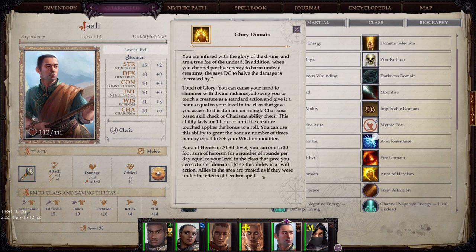Glory Domain: You are infused with the glory of the divine and are a true foe of the undead. When you channel positive energy to harm undead creatures, the save DC to halve the damage is increased by 2. Touch of Glory: you can cause your hand to shimmer with divine radiance, allowing you to touch a creature and give it a bonus equal to your level on a single charisma-based skill check or ability check. Aura of Heroism: at 8th level, you can emit a 30-foot aura of heroism — I love that aura, by the way. Heroism is a fantastic buff, and being able to put it on your entire party without having to apply it one by one is very, very good.